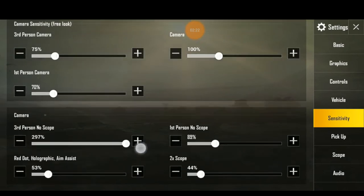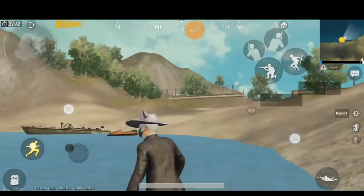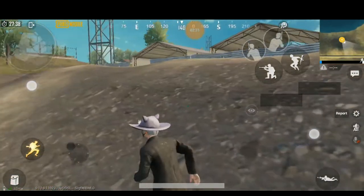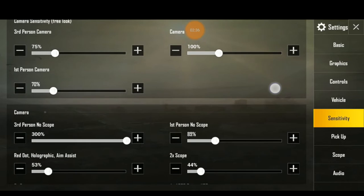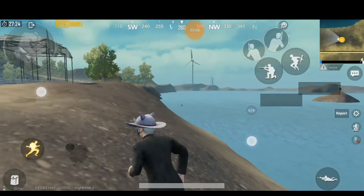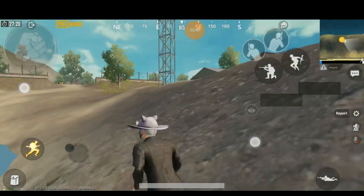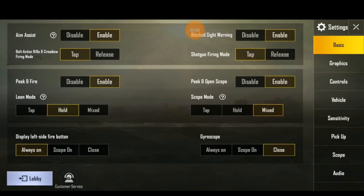I will put 300 for the camera lens. If you have a finger point, you can use the right finger point with sensitive video. If you have a medium setting, use the right finger point. I will put 180 for the camera. Then for 1st person no-scope — set it up here.